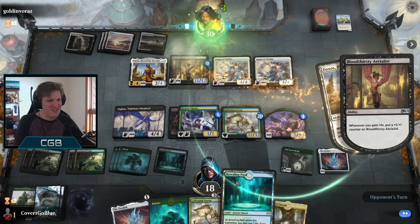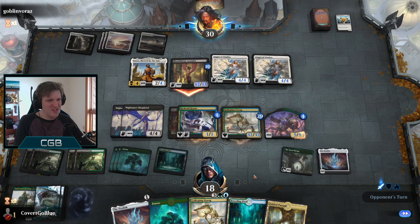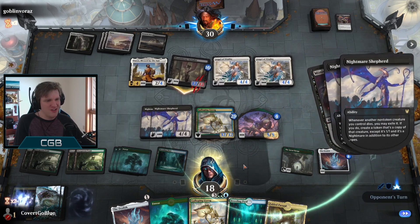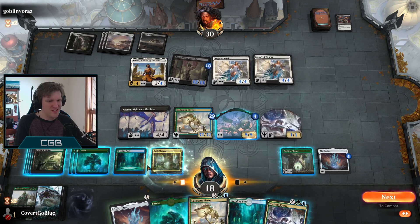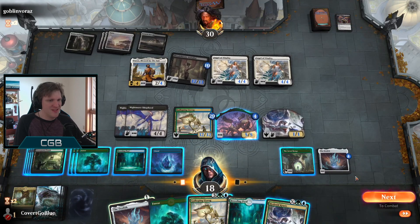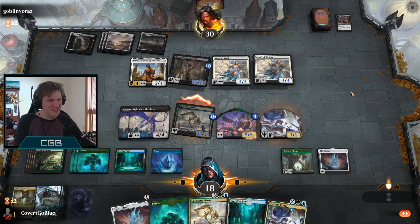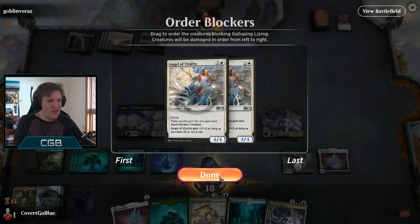Angel! Facing down a 32/32 Galloping Lizrog and getting aggressive with an Aerialist. If I exile it I don't think they even get it back at all. My Krasis! Could just attack the opponent for a lot but what fun is that? See how the opponent handles the Liz. Could fight one and they're still not quite dead - even so it would just be exploiting trample knowledge. Let's try to get the darn combo here.